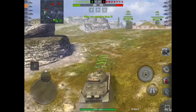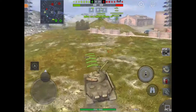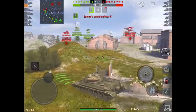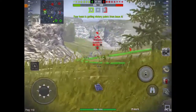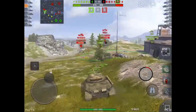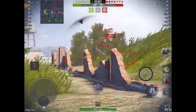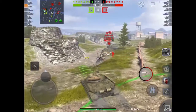They have an STA-1 here but he's all by himself, which makes me think they're all going to be at C. They have a couple of meds, but I think it's safe to play aggressively here. I bounce a shot on the VK 3001 D and I'm just pushing aggressively because I know their heavies haven't come here — I'm trying to kill their meds before their heavies arrive, so I pump a shot into the STA-1.